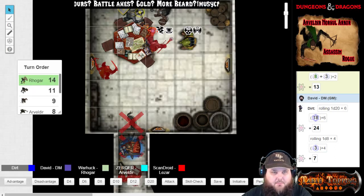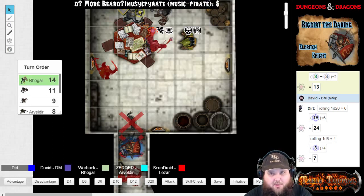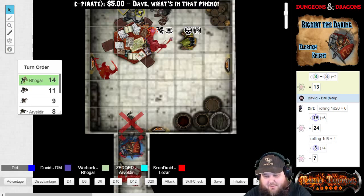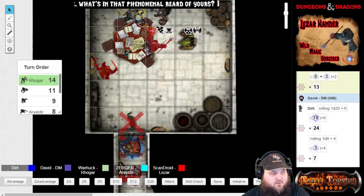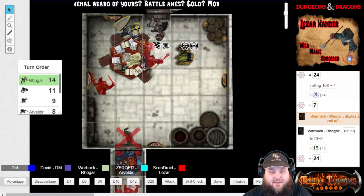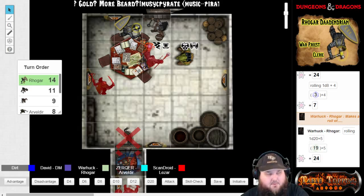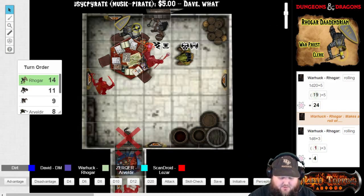Alright, so Rogar, you're up now. You've actually been able to thwart several of the blows of this bugbear. I guess you're going to attack back? I'm going to swing with my warhammer. That's a very devastating crush — almost a crit. I have four points of damage. You've had Divine Inspiration. So there you go.